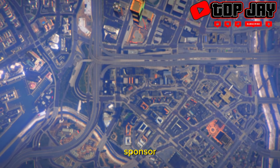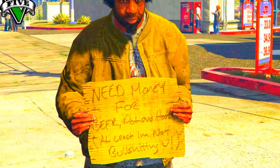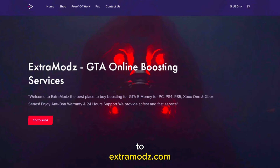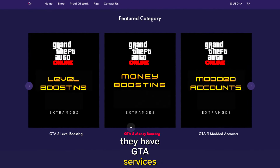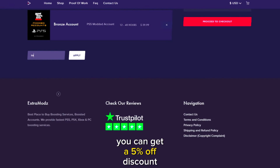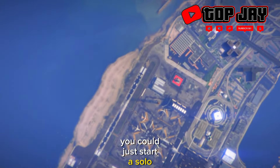It's 2024, I know y'all tired of being a bomb, so make your way over to Extremize.com — they have GTA services such as modded accounts, money boosting, and level boosting. You can get a 5% off discount when you use code 'savage', and the link will be in the description below. Let's get back to the video.